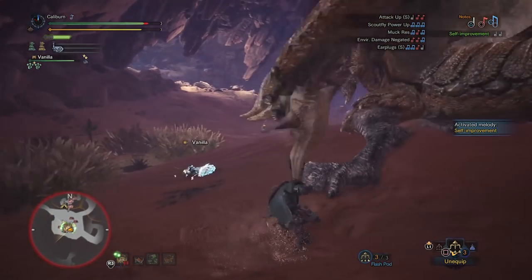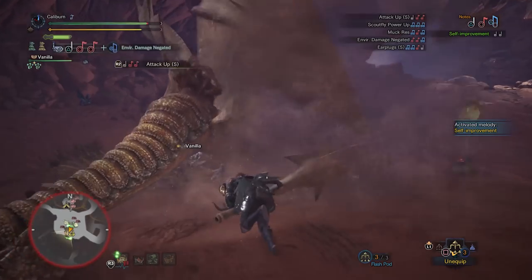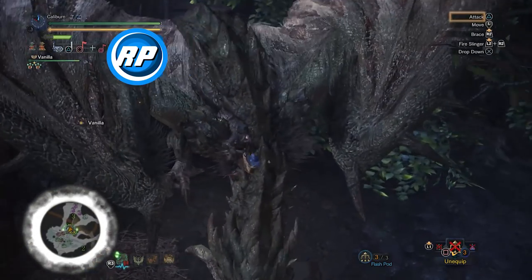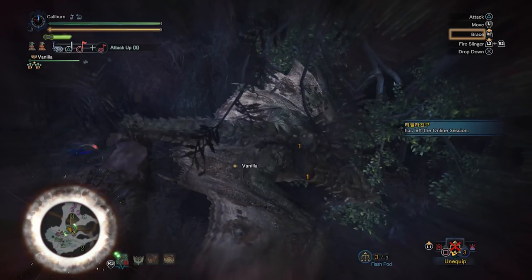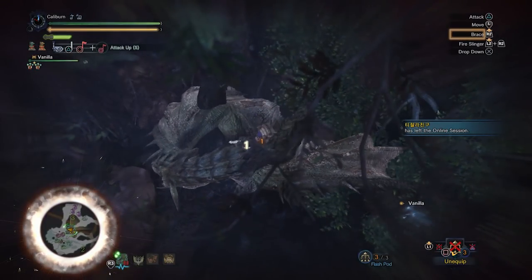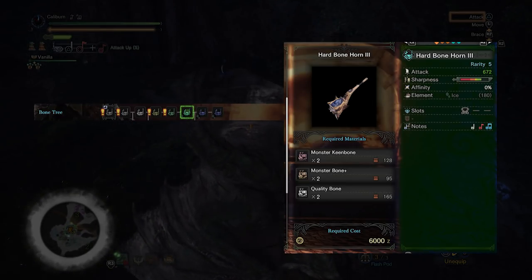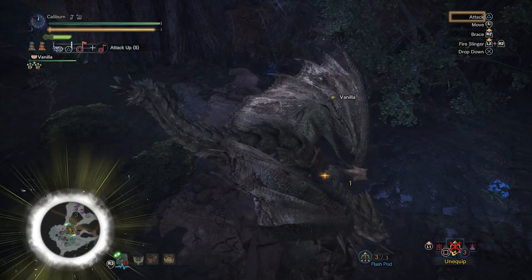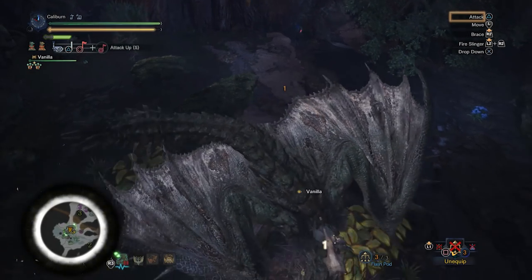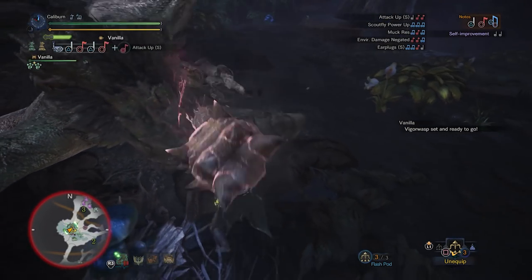After beating the Zora Magdaros set piece and killing a deceptively strong Pukei-Pukei, you'll gain access to high rank quests. In high rank, your immediate goal is a weapon upgrade to compensate for increased monster health, with the long-term goal of improving sharpness. If you're lucky after Pukei-Pukei, you'll have received 2 Monster Keenbone. Upgrade your Hard Bone Horn 2 into a Hard Bone Horn 3 using 2 Monster Keenbone, 2 Monster Bone Plus, and 2 Quality Bone — found as rewards from early high rank quests or bone piles in the Ancient Forest. The Bone Path remains consistently viable for the majority of high rank.